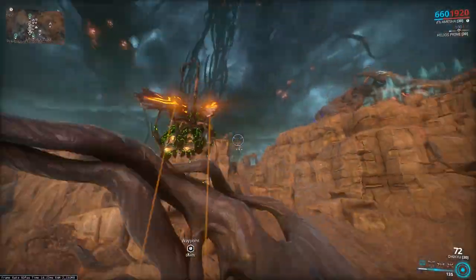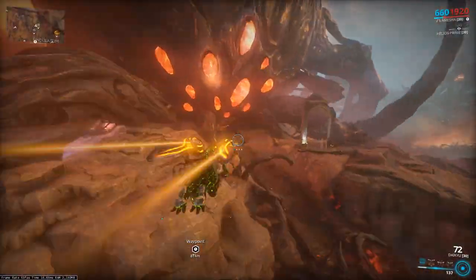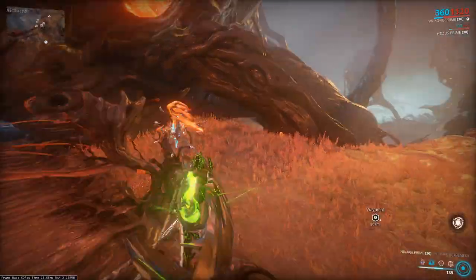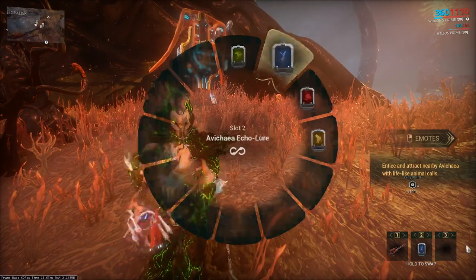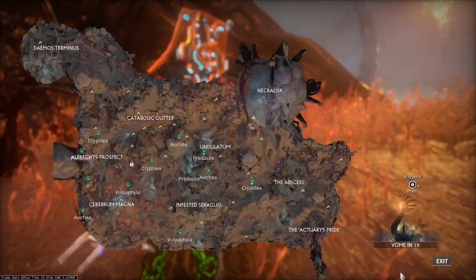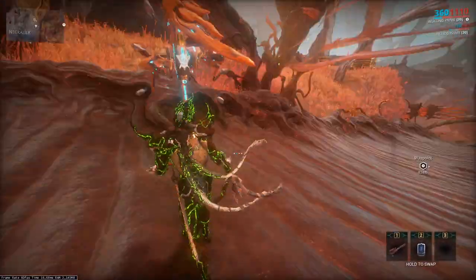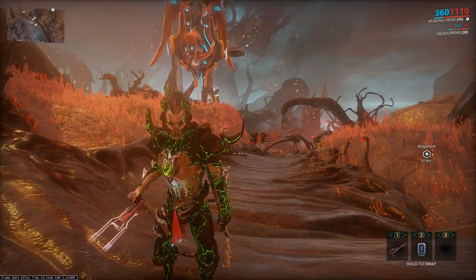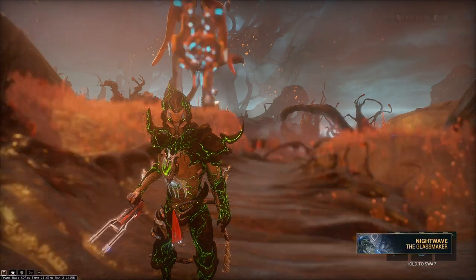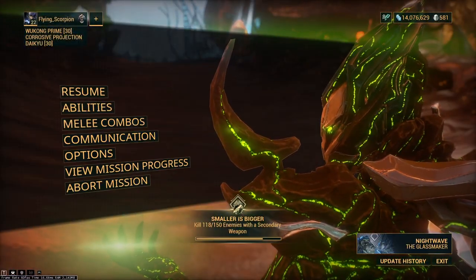So if you do this and fly in and out of the Necralisk, you can respawn new locations for them. Pull out your Echo Lure, hold down M — if you don't see any, just go in and out of the Necralisk, come back out, and repeat the process. All right everybody, thanks for watching. I'll see you next time. Have a good one.